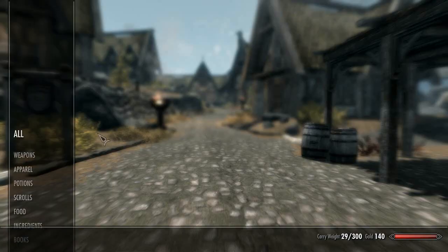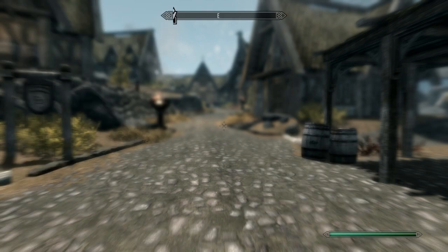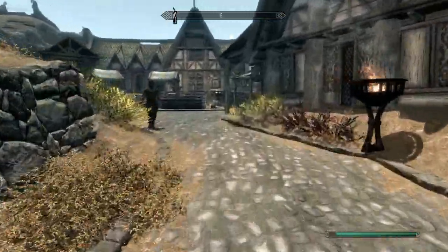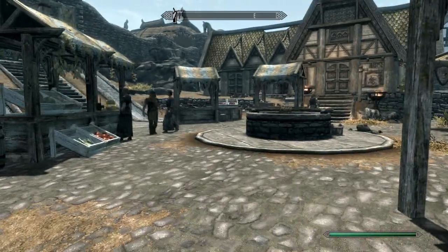The first thing we want to do is equip the Amulet of Mara. Equipping it will trigger a different quest plot with the NPC you chose. Keep in mind that there is more than one marriage candidate available — there will be a full list in the description box, or males if you play as a girl.